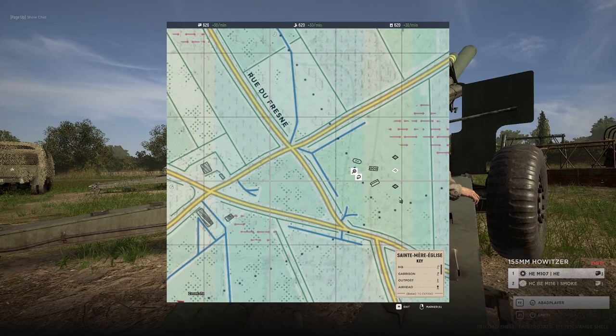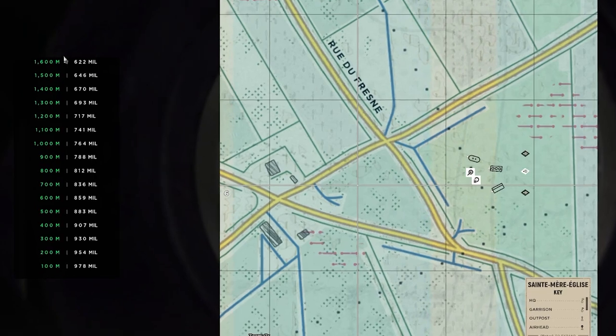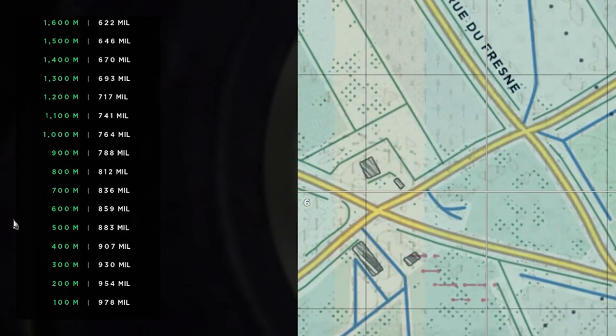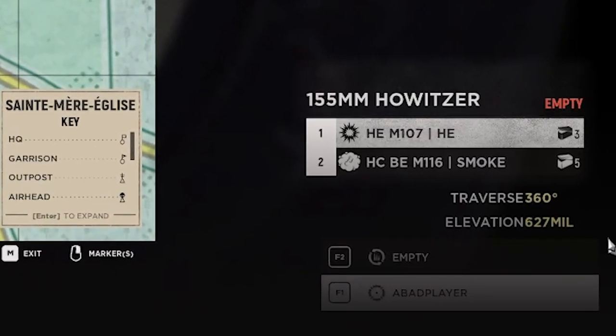Every team has three artillery guns, and then in the gunner's seat you have your mills on the left — these are your markers that you can use to reference off of, which is also shown in the bottom right.